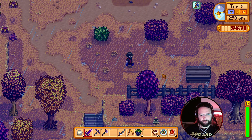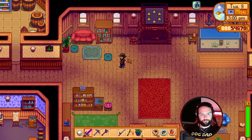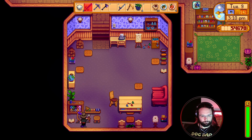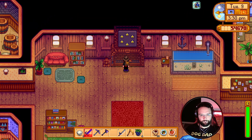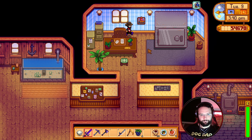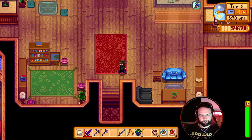Go to JojaMart again, see if there's anything there. Well, after we've checked in here. See - there's not even anybody in here. Can we click on anything? We can have a sit down. We can't even use anything - what? Can't light the fire. I'm surprised the mayor's not like moved back in. I don't know. Seems weird.